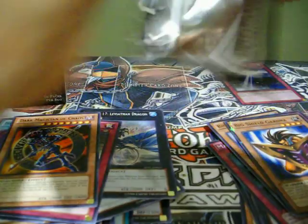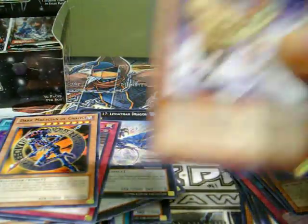We got two packs here on the right side left. Next pack: Hyper Hammerhead, Wind-Up Dog. Star Foil: Miracle's Wake. And a rare: Skill Drain — nice.